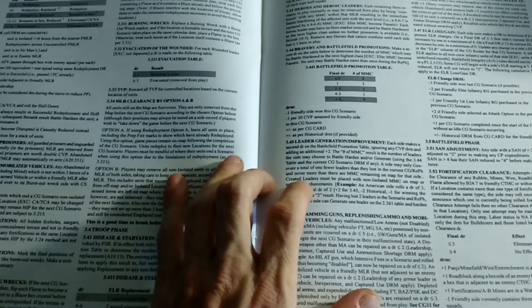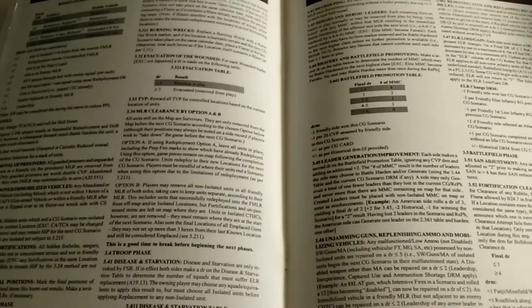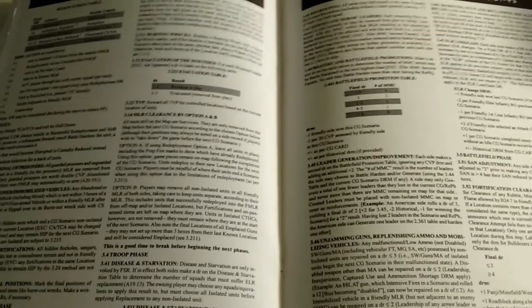They also add in phases for out of the game as well — certain campaign phases in between the scenarios that you're linking together in the campaign itself. You also have disease and starvation tables for wars of attrition or lengthy battles of attrition. If you watch any of my other videos, I'm a big fan of the Pacific theater, so there's going to be some useful things in here for that, and I'm excited to add to it.